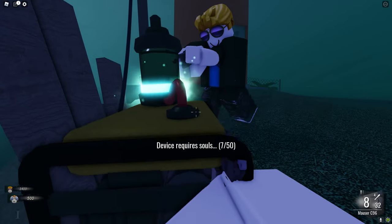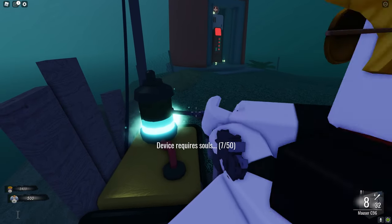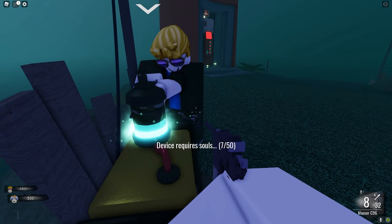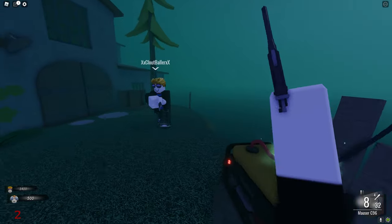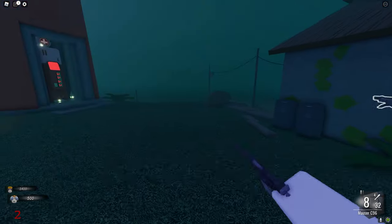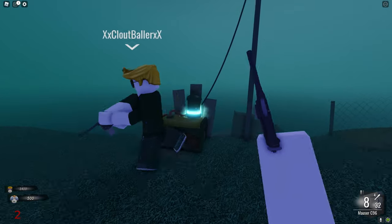So step one, what you want to do is fill up the soul box. You gotta let them get pretty close — kill them around here to deposit their souls. You need 50 souls in here, and then that turns on the power for all the perks. Once you kill the 50 you get all the power. Just make sure they're close to it, because if you kill them as they're walking up over here it won't count.